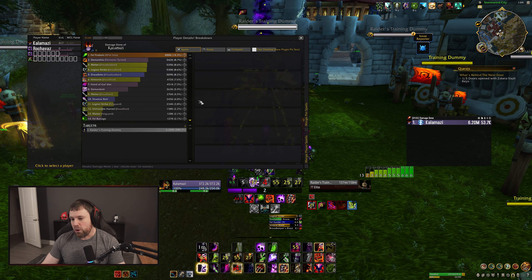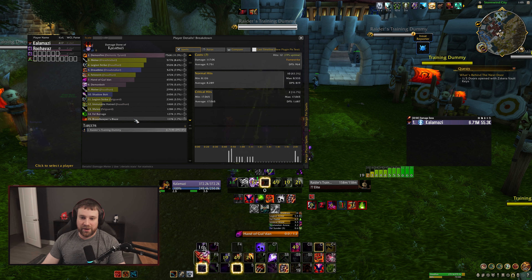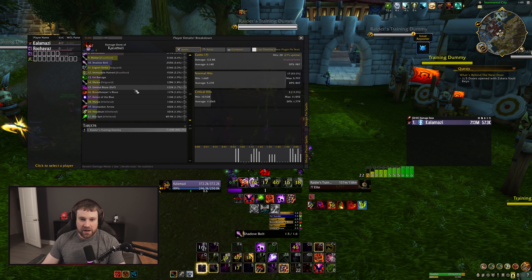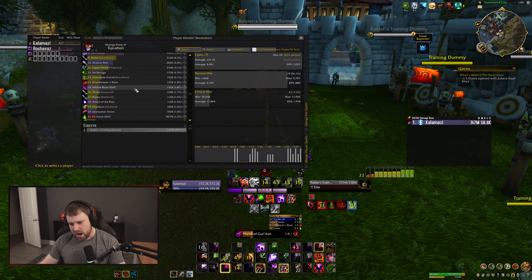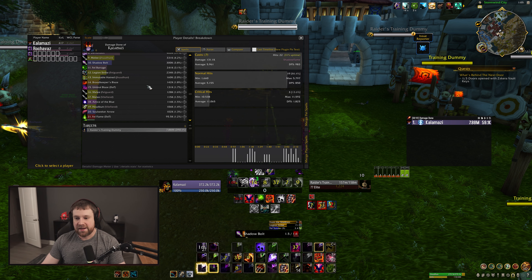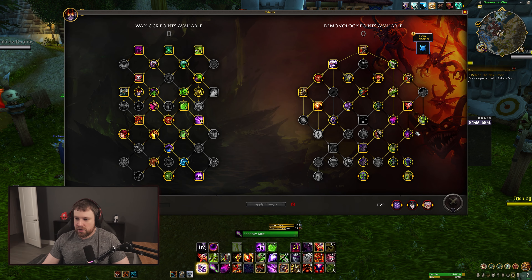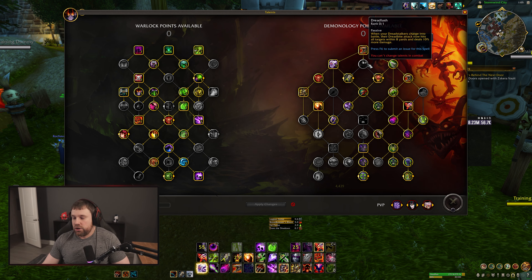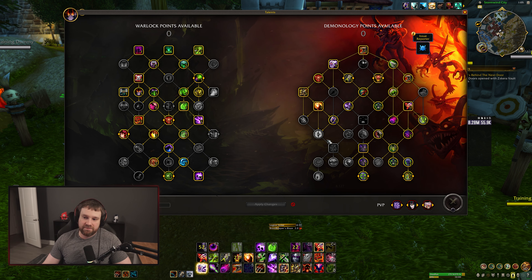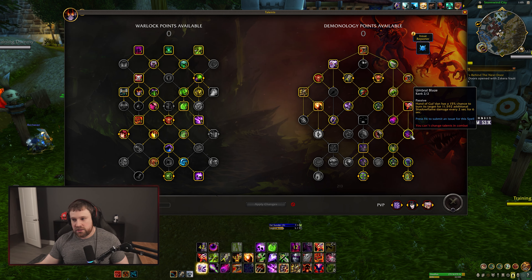Even if it was at rank two it would be doing about two to two-and-a-half percent of our damage — we've seen about three ticks per proc. The ability likely needs a substantial damage buff. It shouldn't be like seven percent of damage, but with it being a two talent-point commitment in your spec tree and being more single-target oriented, I think somewhere around Legion Strike damage — four-and-a-half to five percent — would be okay. Inquisitor's Gauge is doing two percent here, my Broodkeeper ring is doing 1.7%, and Umbral Blaze is also at 1.7%.